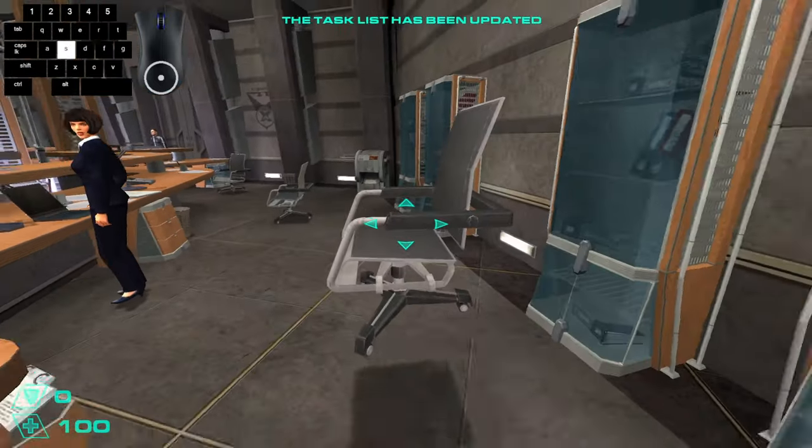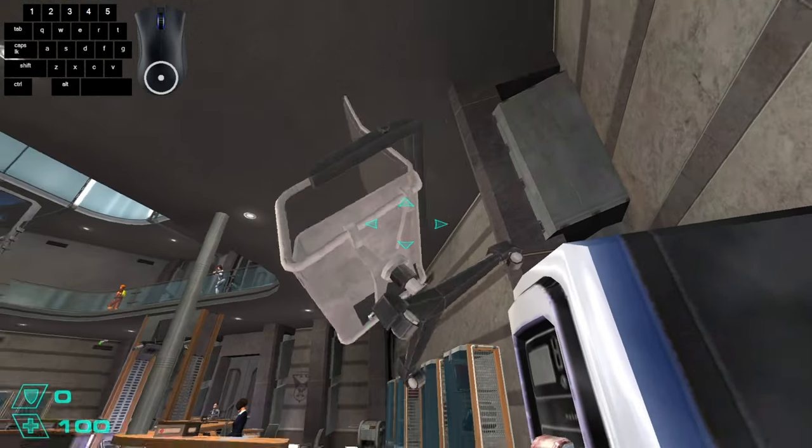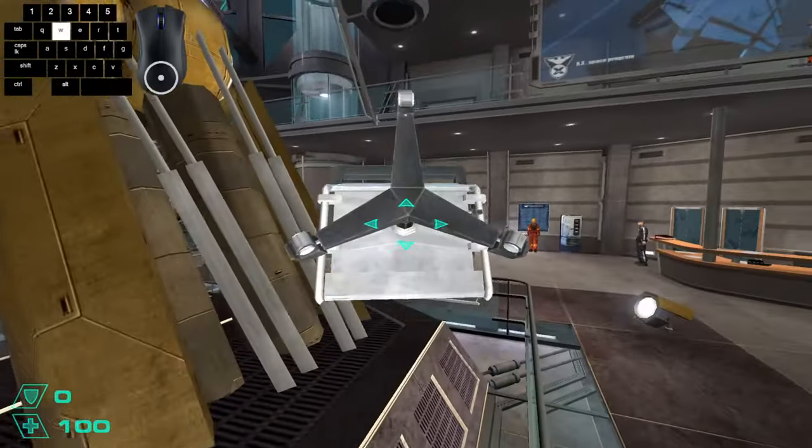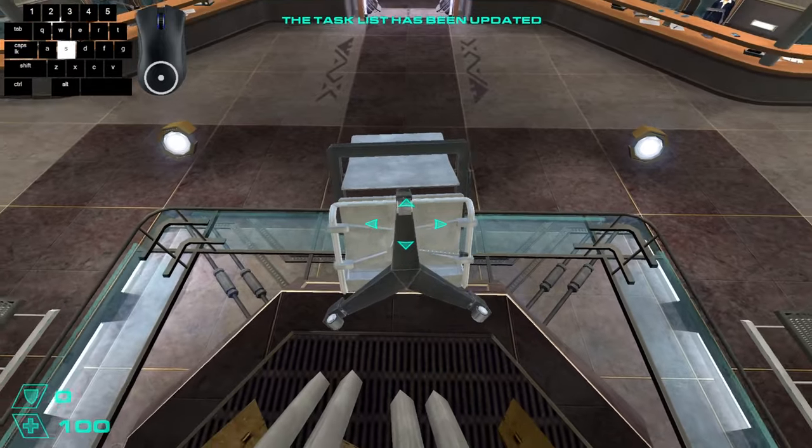Once we load into the first level, we want to get this chair and position it in a way where the wheels are pointing towards you. Then you want to get to the golden hand, look away from it, and then hold S.